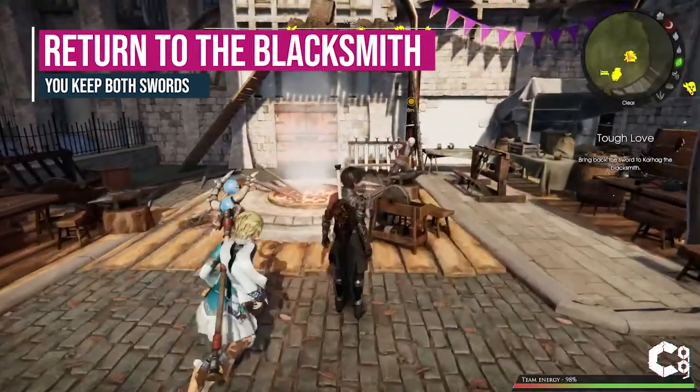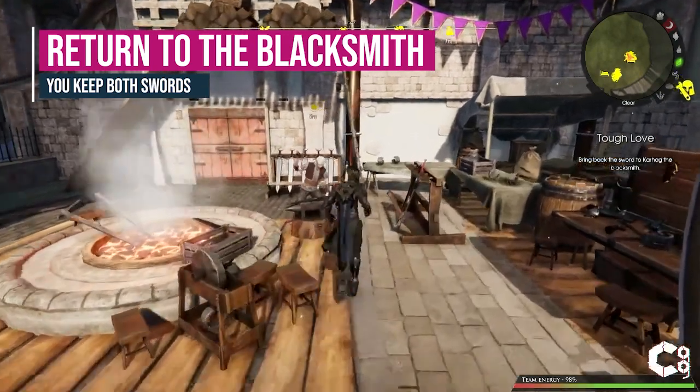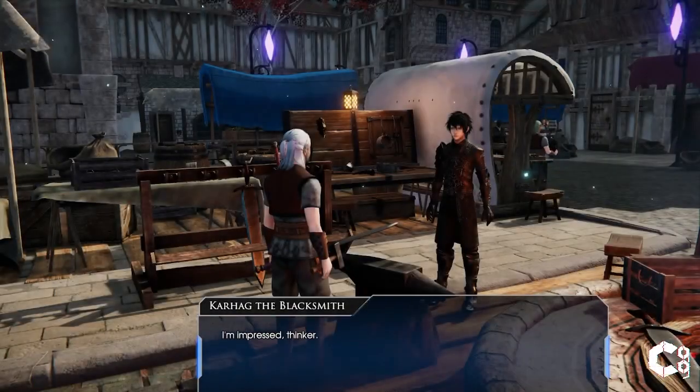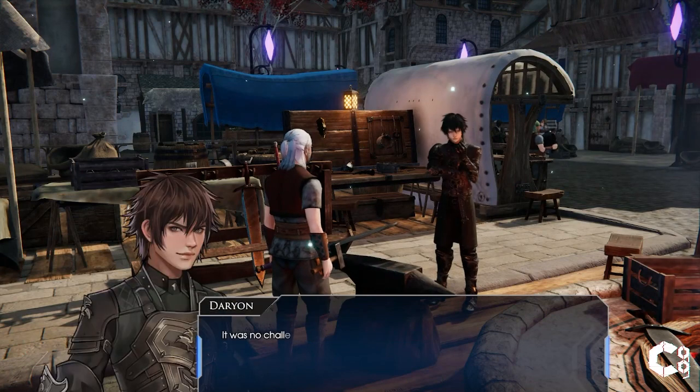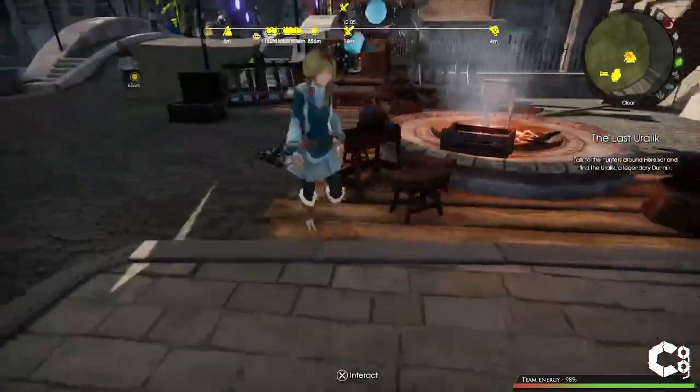Once you have enough hits, you can go back to the blacksmith to turn in the quest. Your reward will be the Dawnbreaker and you'll also be able to keep the Arcadian Steel Sword.